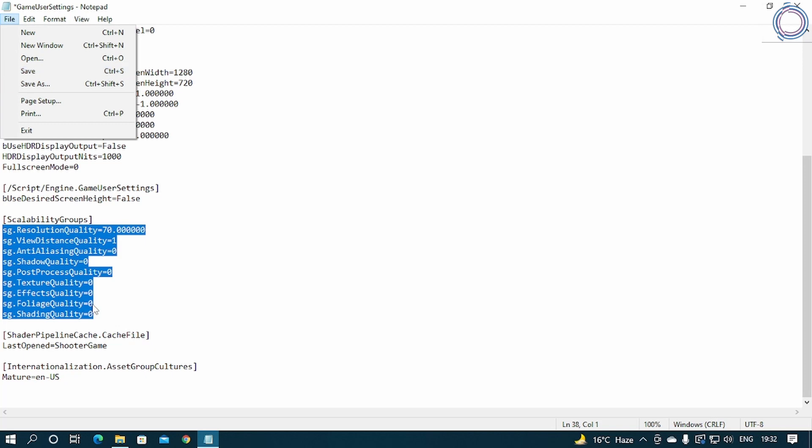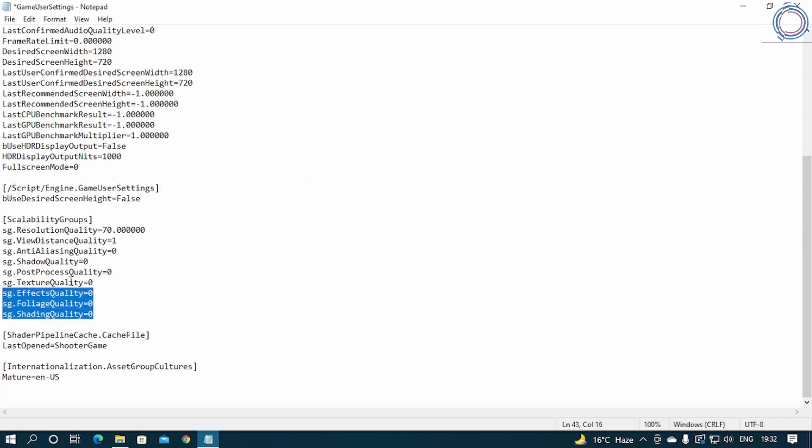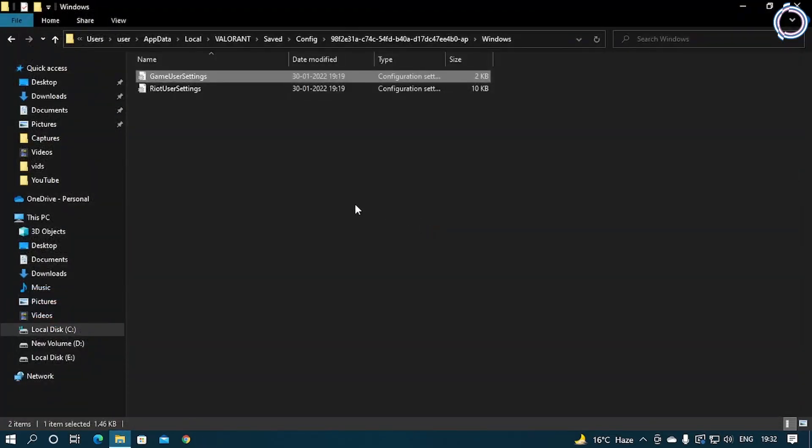Once you have set everything — 70 or 80 for resolution, 1 for view distance, and zero for everything else — go ahead and click Save. I'm not clicking Save here because I've already done these settings on my laptop. My PC can run Valorant at 500 FPS at max settings, so I don't need to change it. These are all the settings I applied on my laptop to get more FPS. As I said, do not skip this step — it is important and you will see a performance boost.